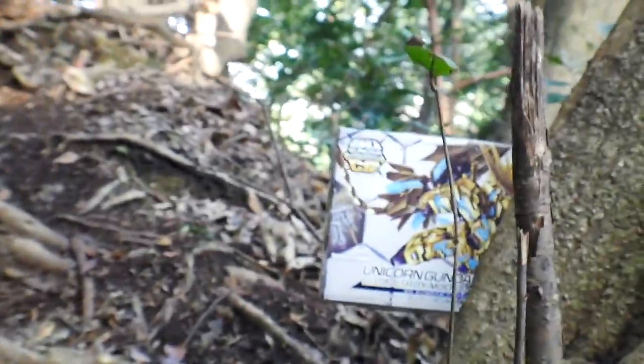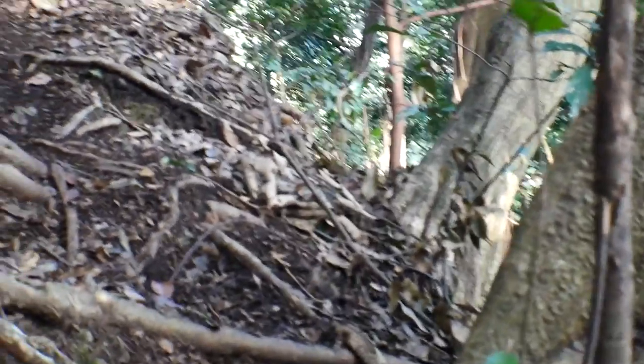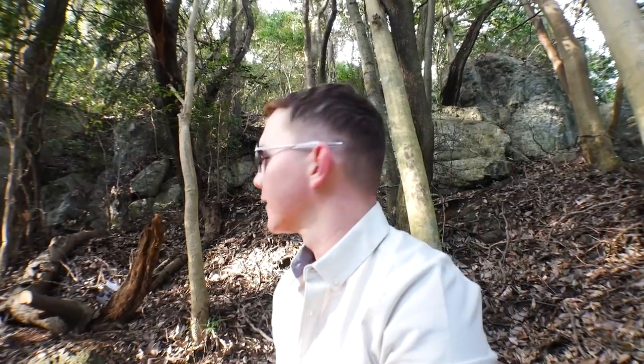Oh crikey, there it is! It's a pretty agile bugger, so let's go ahead and grab it — it shouldn't be too far. I just found the Cross Silhouette Unicorn Phoenix. It looks like it's just perched on a little tree stump over there. We need to be very quiet, sneak up on it — we're not going to hurt it. We're going to get it, calm it down, and then start looking at all the contents.